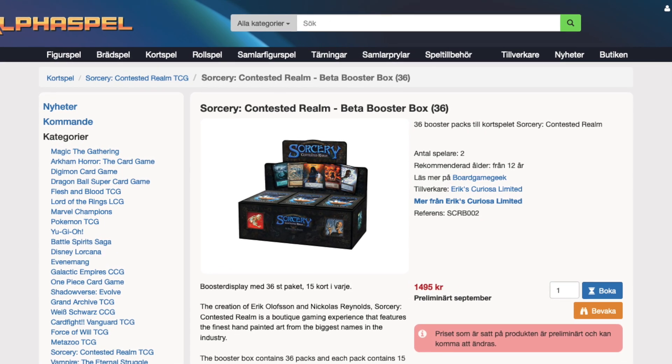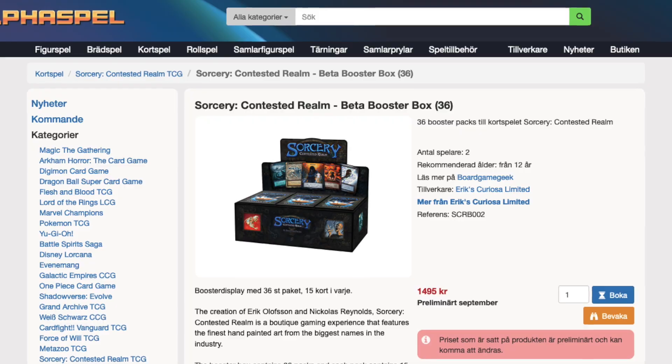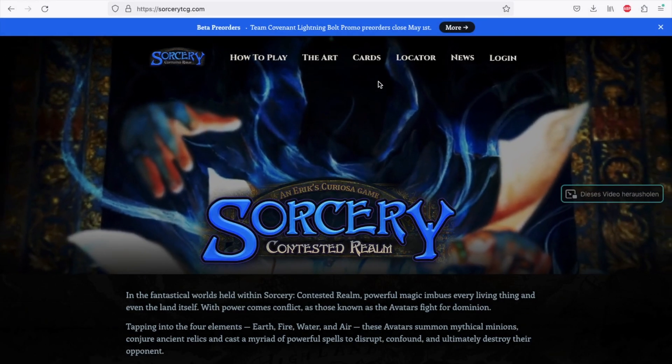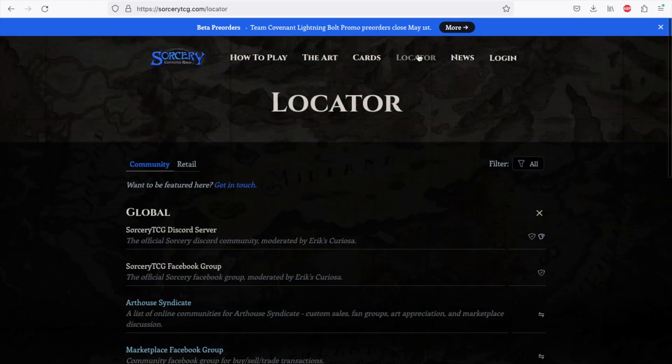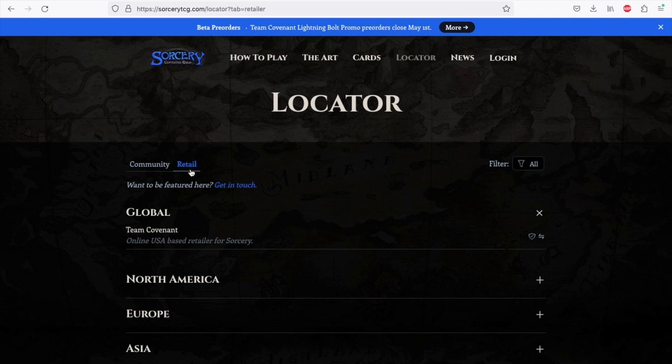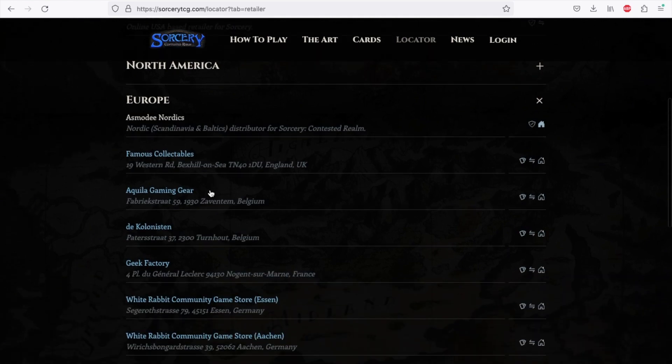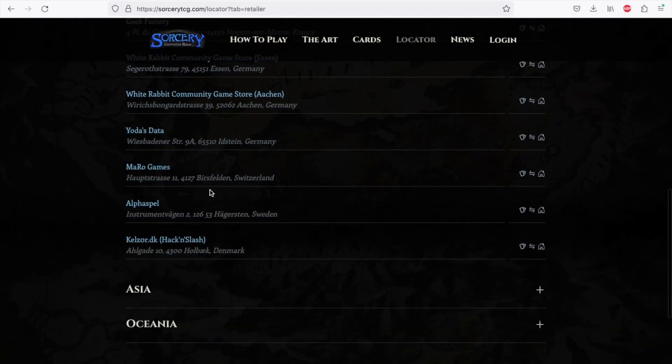So it's only a matter of time until we see more shops where you can order. You can find even more retailers that participated in the Kickstarter on the official homepage. Go to the Locator tab and choose Retail, select your region, and you get a list of all the shops. Be sure to check out this list in the future as well. And if you have a local game store, just talk to them.